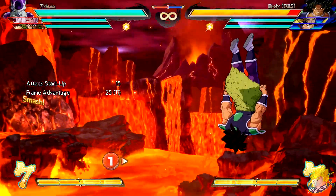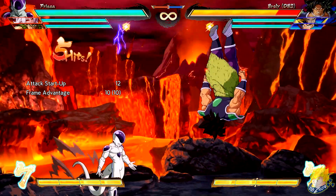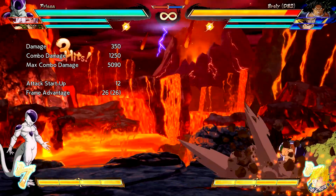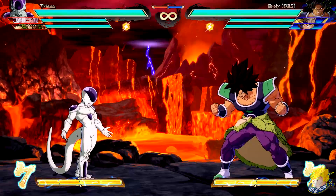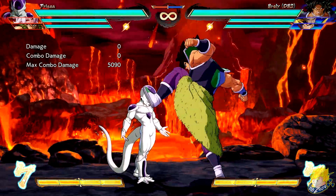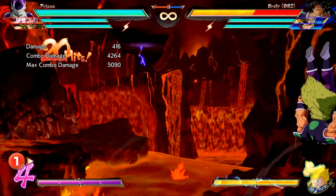Frieza's crouching heavy attack, standing unique, and crouching unique attacks come out faster. The jumping unique attack comes out faster with increased damage. The medium version of Death Slash has faster recovery. The move You Might Not Survive This Time has reduced recovery. His level 3 super, when he gets knocked on the ground, has increased attack damage.